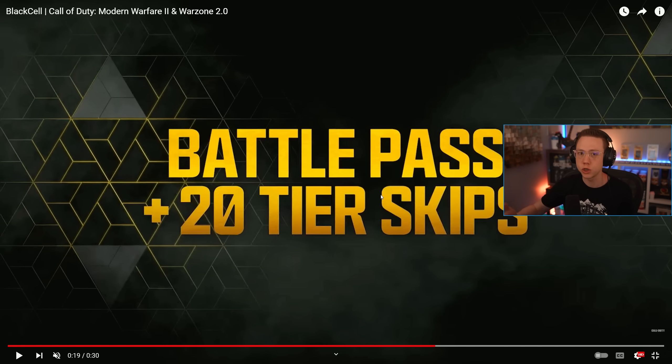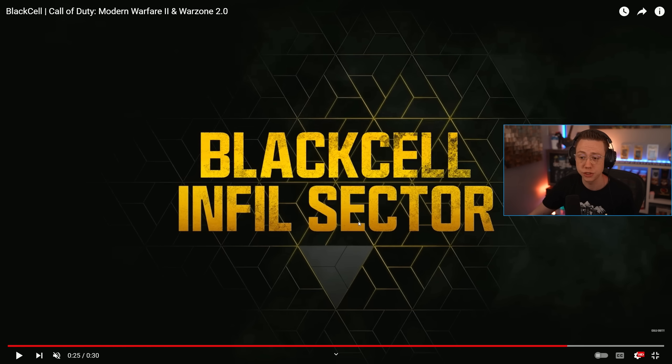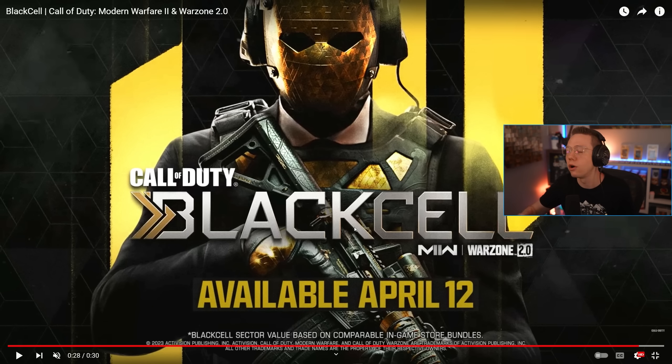You get the battle pass upgrade with 20 tier skips — that's essentially the new upgraded version. The standard battle pass is still there if you want that, or the free version as well. You also get the Black Cell operator, the Protune weapon blueprint, variant skins like the Ghost skin and Alejandro skin, and the Black Cell infill sector, which is where in the battle pass you can choose to start and go through rather than starting at the standard first sector.